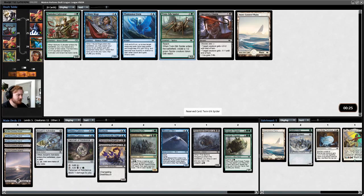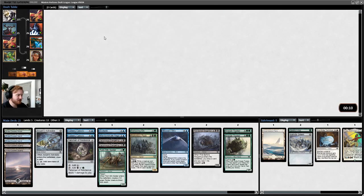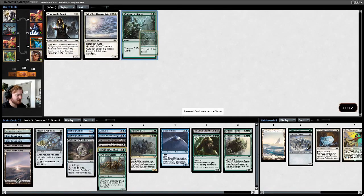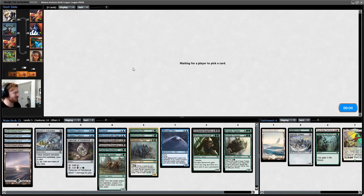Twin Silk Spider is good — the Reach has been very relevant in the drafts I've done lately. I guess we take Mirasa Behemoth, though I don't know how we get lands in the grave. Glacial Revelation is technically in our colors. Bellowing Elk is going way too late. Now we just need some Saddled Rhyme Stags.